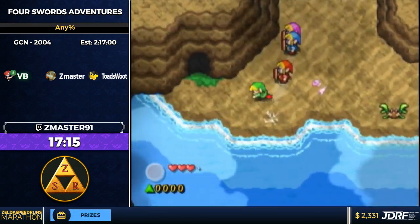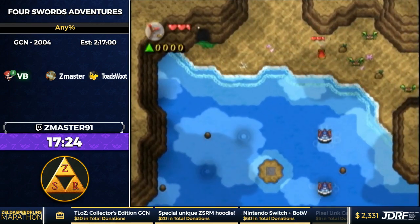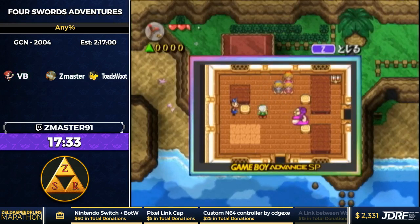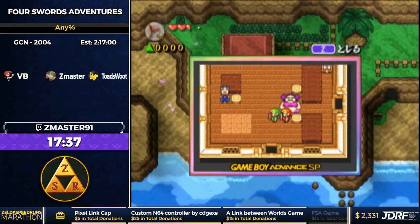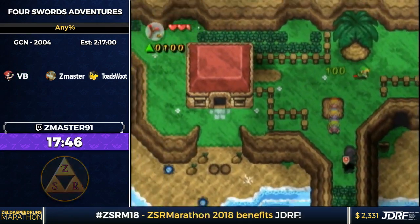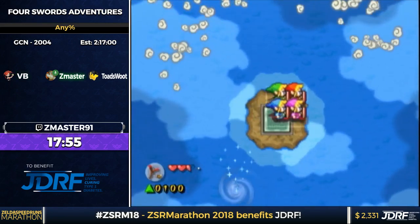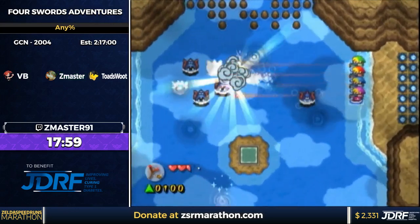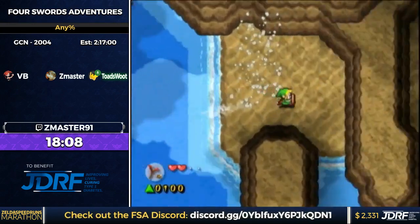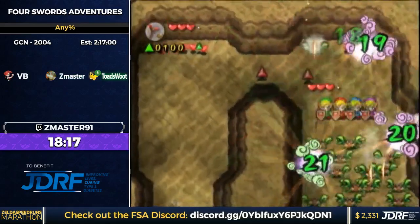2-1 starting off — he's going into the cave to get the slingshot, so he can do a trick later called enemy stunning clipping. It's basically no-clip; you can go anywhere, it's just really limited with what you can do. First he's going to do a formation menu clip past this lady to get to the other side of the screen. This Zora screen used to require bombs, which was a disaster. It's still pretty bad with slingshot, but a lot better — that's why the current route is much better than the old one.